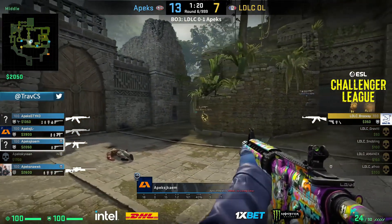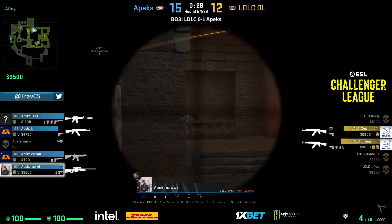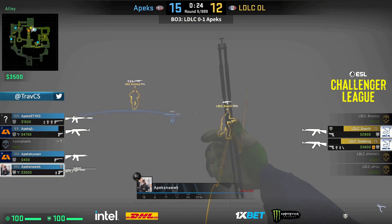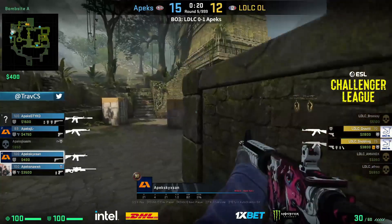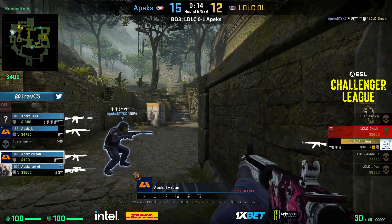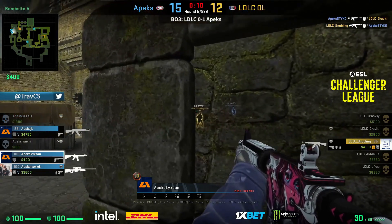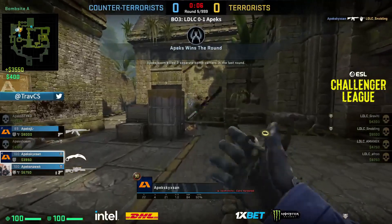Jacob looking to assert his dominance once again — Brooksy spotted, insta-headshot. There is utility of course. Nork can still stick around — smoke up, shows his presence in toward the back of A. But look where Kicksand is again: perfect position, and time is a big issue for LDLC. In goes Sticko — gets himself one. Snobbling will trade, but then they have no clue that Kicksand's still here. Perfect team play from Apex.